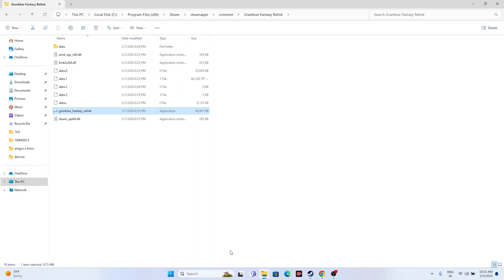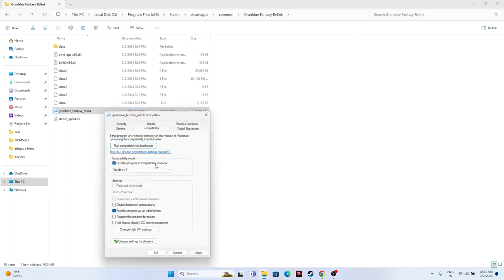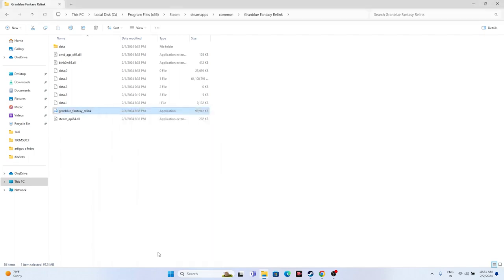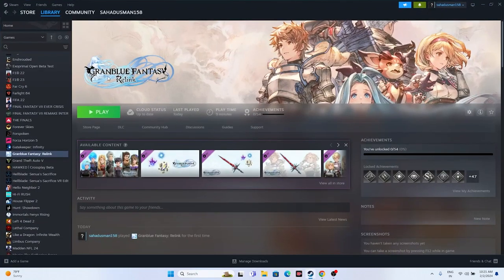If that is not working, try running the game in compatibility mode. Right-click the executable, go to Show More Options, Properties, Compatibility tab, check 'Run this program in compatibility mode', and set it to Windows 7 or Windows 8. Click Apply and OK, then close everything and try launching the game.